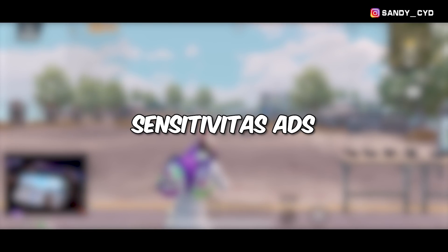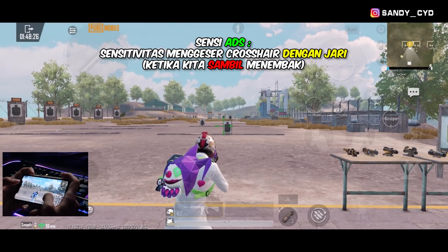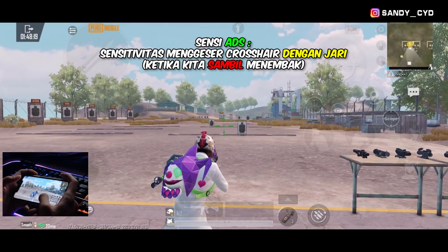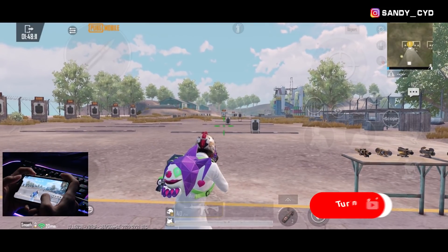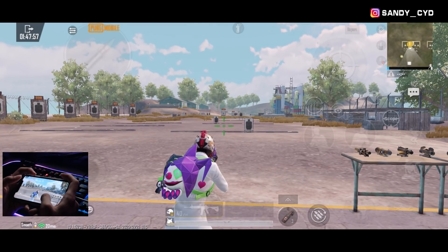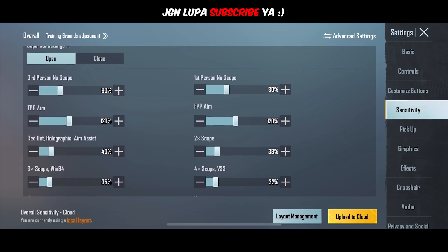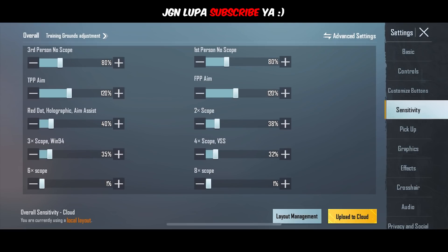Selanjutnya adalah sensitivitas ADS. Bagi teman-teman yang masih bingung, sensitivitas ADS itu adalah sensitivitas ketika kita itu sambil menembak. Mau kalian itu pake scope berapapun, pokoknya ini adalah sensitivitas ketika kita itu sambil menembak. Kalau misalkan kalian mau settingannya yang enak, menurut gue ya kalian itu harus bedain antara sensi ADS dan juga sensi kamera. Gue saranin untuk settingan ADS ini juga kalau bisa jangan yang terlalu sensitif, karena kalau misalkan kalian settingnya terlalu sensitif, ini bakal buat kalian jadi susah untuk ngontrol recoil, terutama untuk di close combat. Ini adalah sensitivitas ADS gue, jadi bagi kalian yang mau copy, kalian langsung copy aja, tapi jangan lupa untuk dites dan disesuaikan lagi di training camp. Dan kalau misalkan kodenya udah keadaan luarsa, ya kalian itu tinggal screenshot aja, terus masukinnya secara manual.